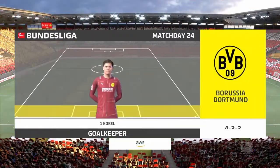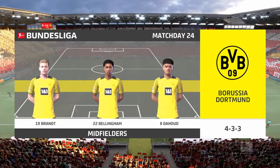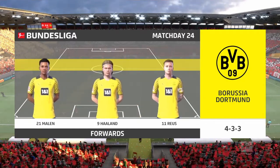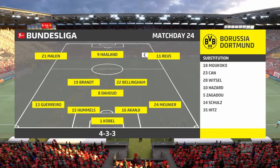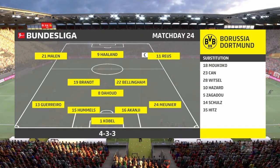Introducing the Borussia Dortmund side: Mats Hummels starts alongside Manuel Akanji in central defence. Julian Brandt plays alongside Mahmoud Dahoud in the centre of the pitch. And the main threat in attack today should be Erling Haaland.